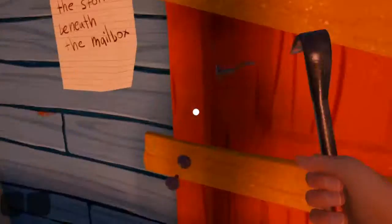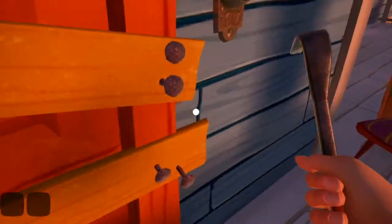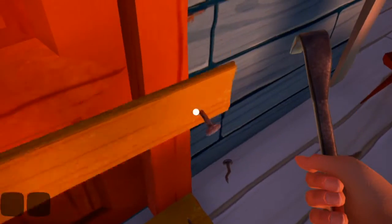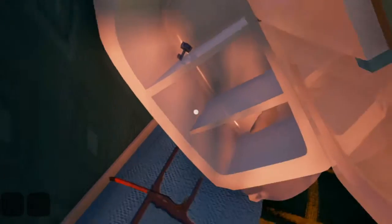Everyone likes crowbars! It feels so good to open these nails. Let's get in. What's going on - why are we looking through the hole? I hope it's not going to be like that the whole time. Look at that beautiful house right there! We have a fridge - I'm going to put my stuff in the fridge. It just fell but it's okay. We placed it exactly how we wanted.